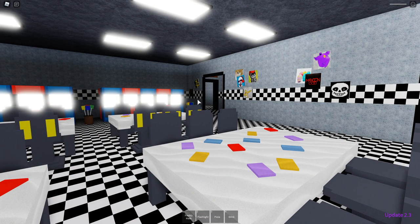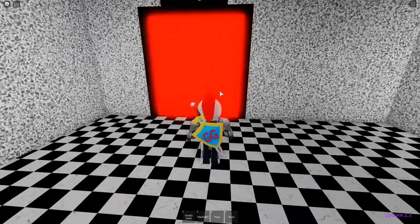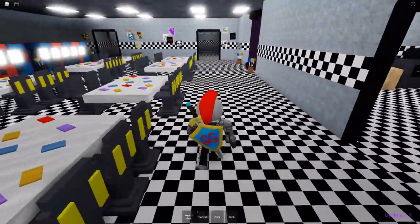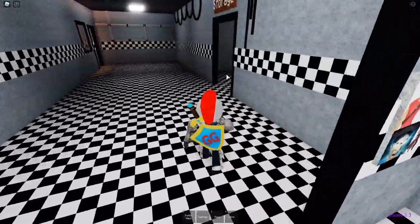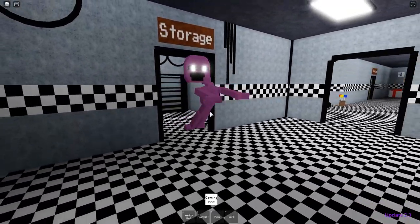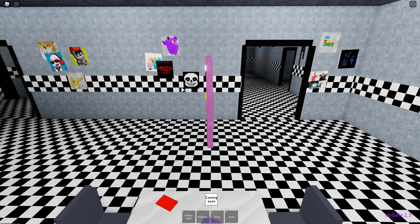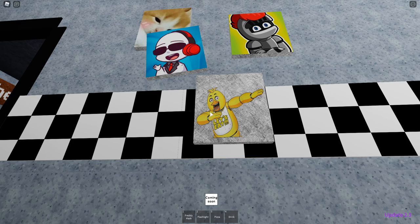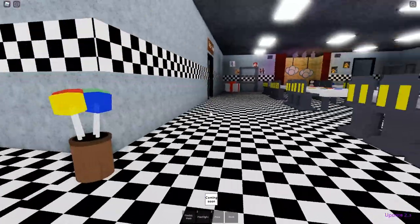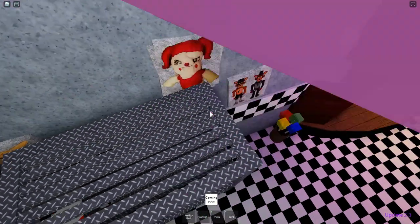For the next secret character, we're going to head back into the pizzeria and go into the supply closet this time. Go to the map, to the pizzeria, and make a right. Go in the right hallway, make another right, and the secret character is right here — it's Purple Man himself, everybody. Also, I did want to point out the art in this place is very nice. We got Saiyans, we got Chica Dabin, we got Digi and myself. Look, there are Easter eggs — that's me. Over here we got a very interesting piece of art: it's Circus Baby.